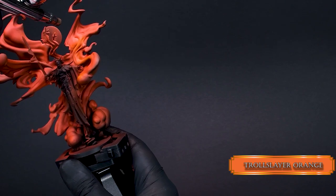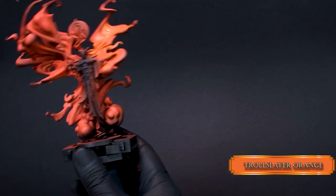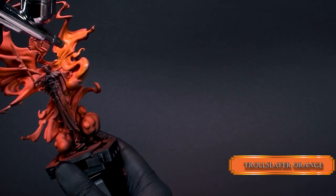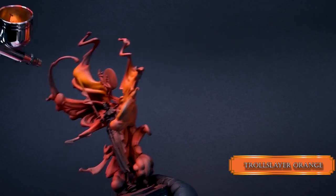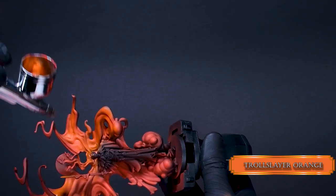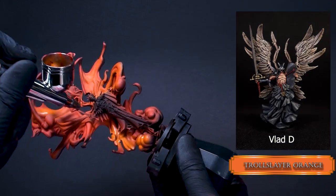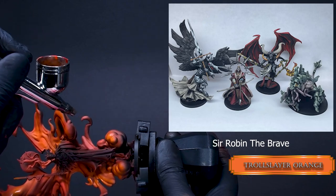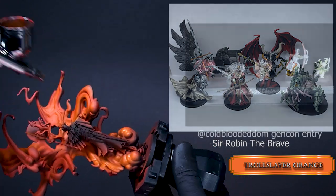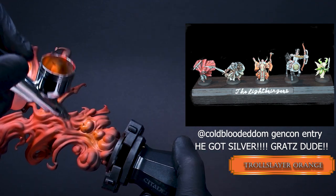Now increase the orange hue with Troll Slayer Orange, reducing the highlight area and covering 80% of the previous layer. By the way, more and more of you send me the results of your work and Papa Labortz is so proud of you guys. You enter competitions and try out NMM for the first time and get more confident with it. It's really heartwarming — do send me more of your work, or tag me on Instagram if you followed any of my tutorials.